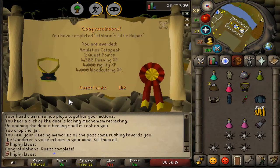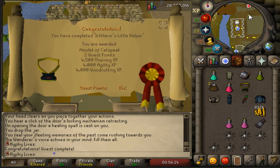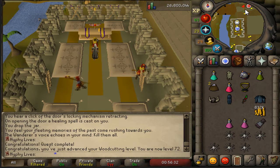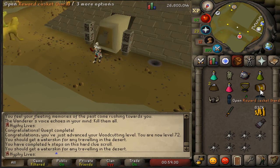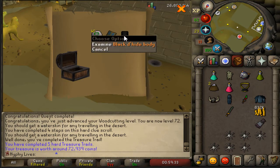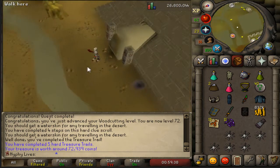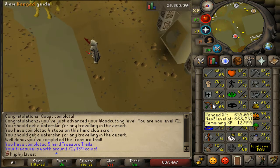Finished off the Icthlarin's Little Helper quest so we could do the hard clue I had in my bank. The quest rewards include an Amulet of Catspeak and some miscellaneous XP. 72 woodcutting — nice surprise level coming in there. Here's the hard clue casket — really hoping for some Black Dragonhide. Hey, we got a Black Dragonhide body and a Bandos Kite Shield! Hell yeah, that's sick. Two range upgrades recently — the Blue Dragonhide chaps, which isn't too big an upgrade, but now I've got this Black Dragonhide body I'll be able to equip very soon.